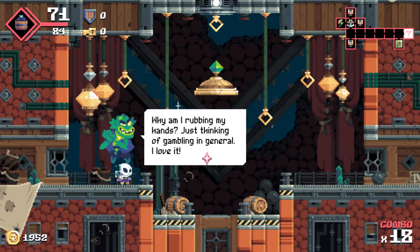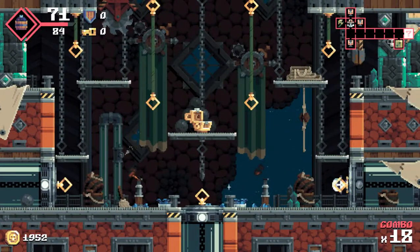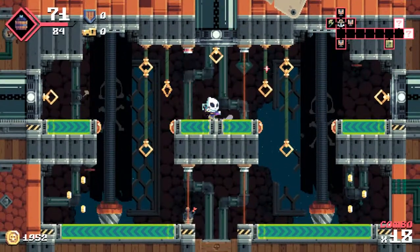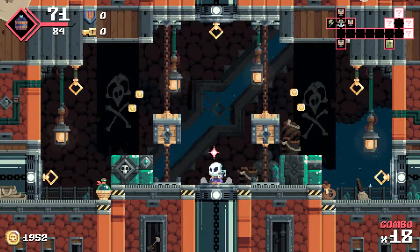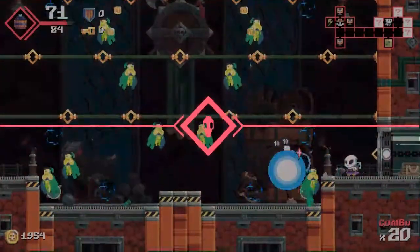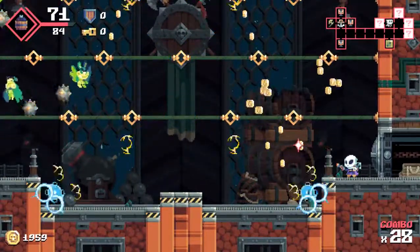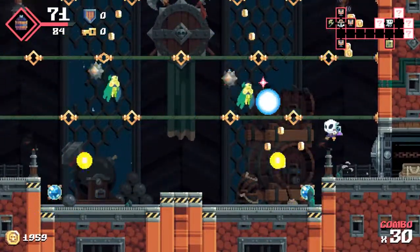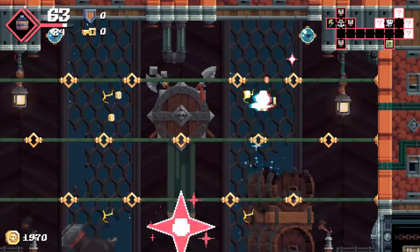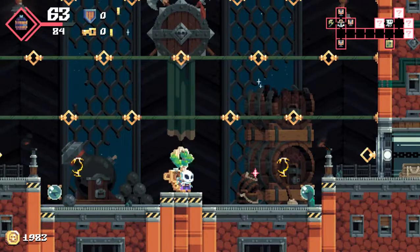Why am I rubbing my hands? Just thinking of gambling in general - I love it. That room is cruel - so many choices still. This is the boss room - this is fine then. This is the boss it decided to give me. I'm over the moon. I wish those things would switch off when you'd beaten the room - that would be very much appreciated.